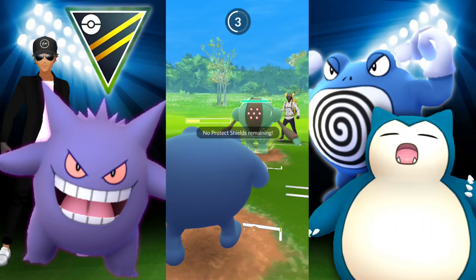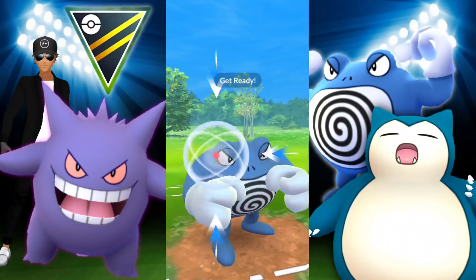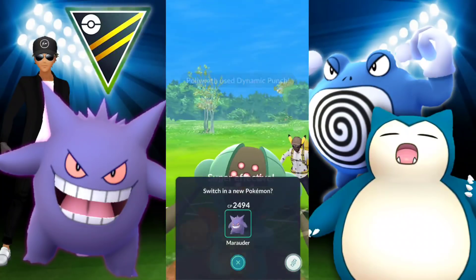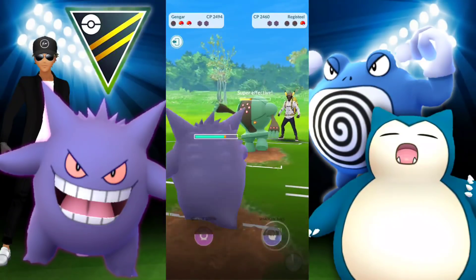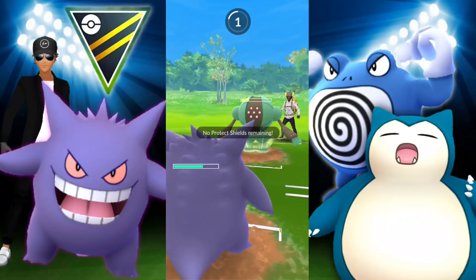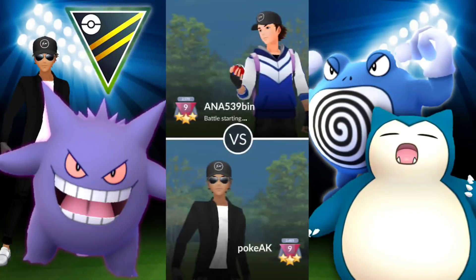They're able to get to a charge move — it's Flash Cannon. We were able to survive! We're switching into Gengar so they don't get a bunch of energy, and we were so close to getting off that Shadow Ball. Unfortunately, Gengar is so squishy, and they take us out with Lock-On. That was a close one.